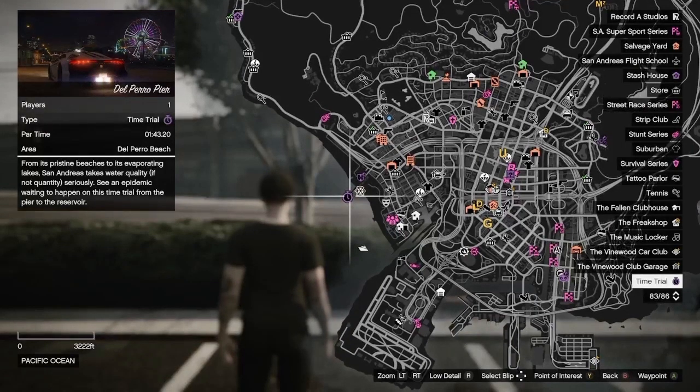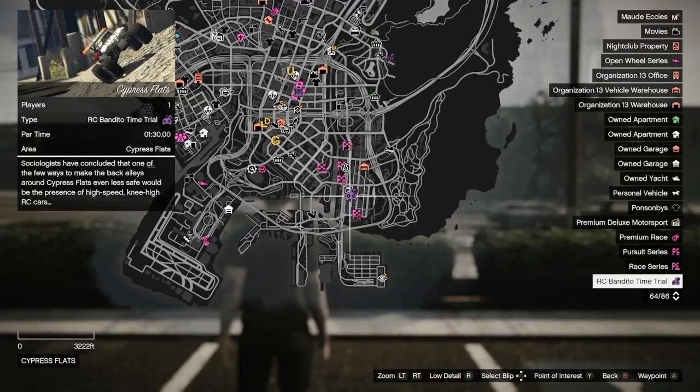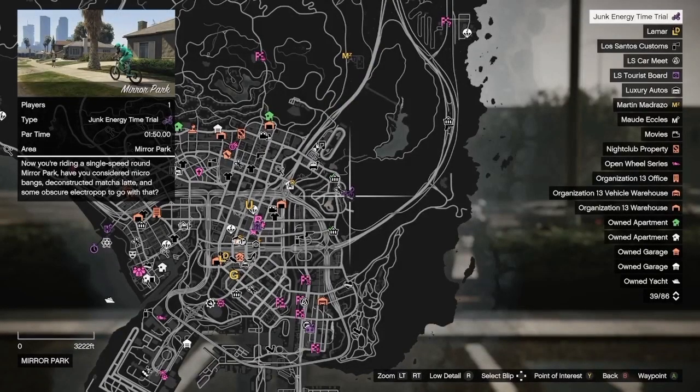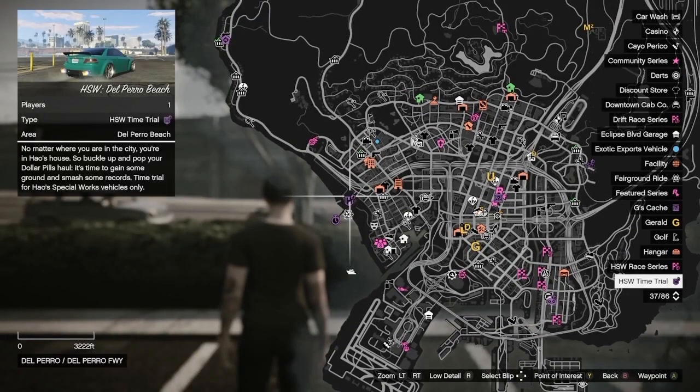Your time trial for this week is going to be at Del Piero Pier. Your RC Bandito time trial is going to be at Cypress Flats. Your Junk Energy time trial for the day is going to be at Mirror Park, and if you're on next gen, your HSW time trial is going to be at Del Piero Beach.